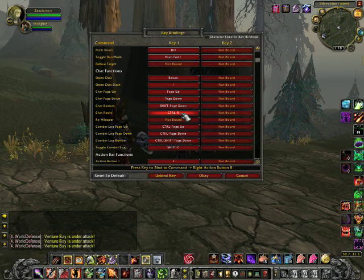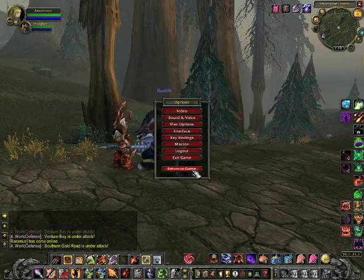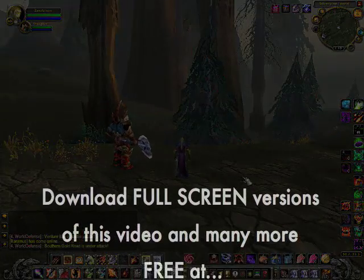I scrolled back up to the chat area and found that chat reply had become unbound, so I changed it to Control+R — something I could live with. When you change something and get that error, scroll up and find the function you displaced, then decide whether to rebind it or leave it. You can also reset all buttons to default if you get in trouble, though that means starting from zero again. That's a quick overview of macros and key bindings — hope you enjoyed it and hope it helped. Here's wishing you many great kills and great loots!